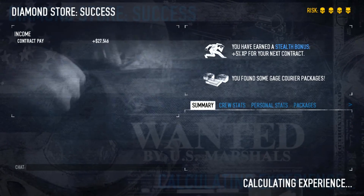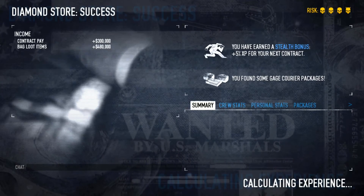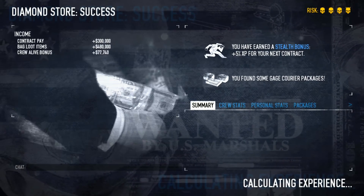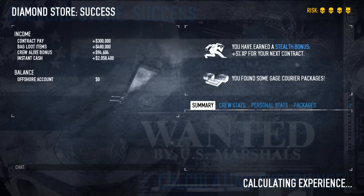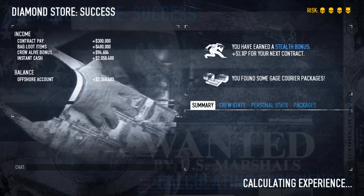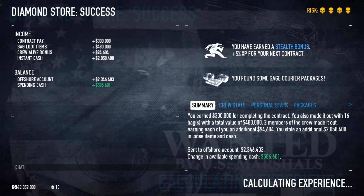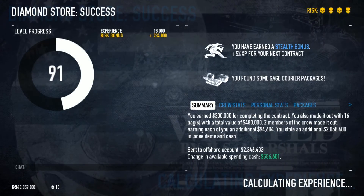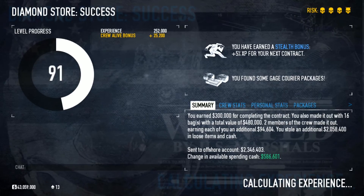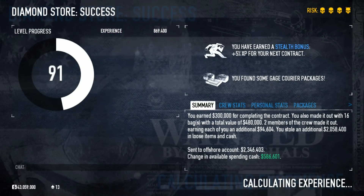That was the Diamond Store on Death Wish duo stealth. If you want to know the build, look in the description — there's a build link, or just watch the end of the video for the build breakdown. If you have any wishes or ideas for what should come next, write it down in the comments.